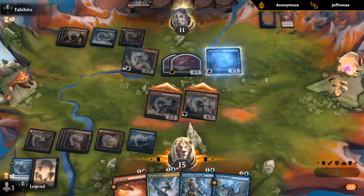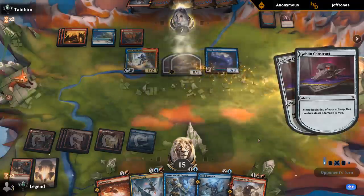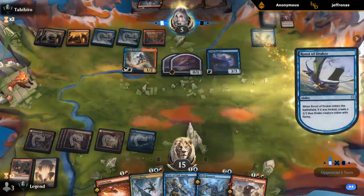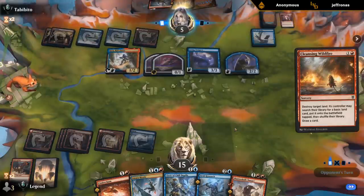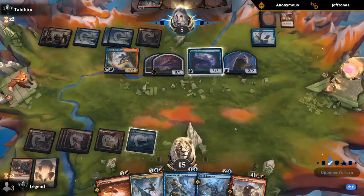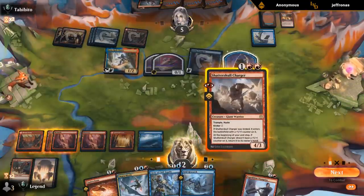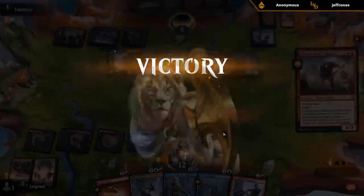They can maybe kill one of them. Opponent still takes four, and then they're taking two per turn. They've got to pressure me, but at the same time they've got to leave back enough blockers so they don't die to the Charger. I can play this kicked, and my opponent explodes. Relic Robber definitely doing a lot of work here.